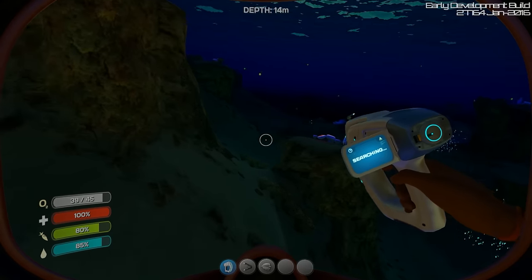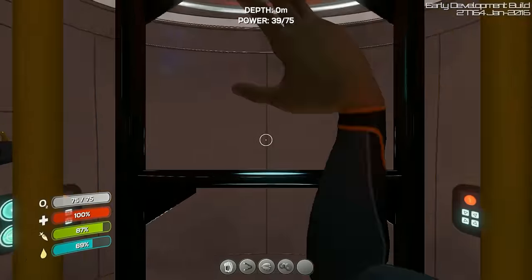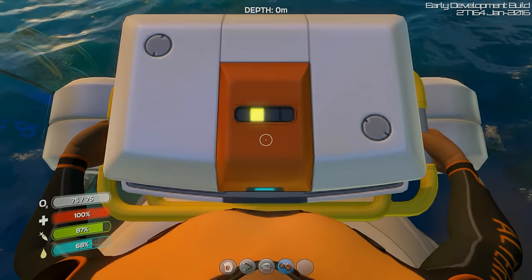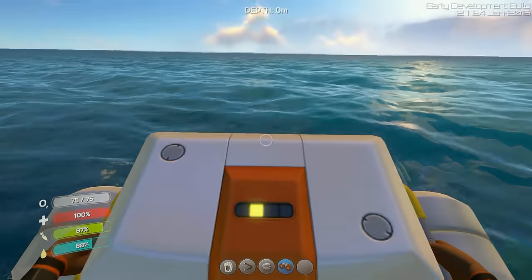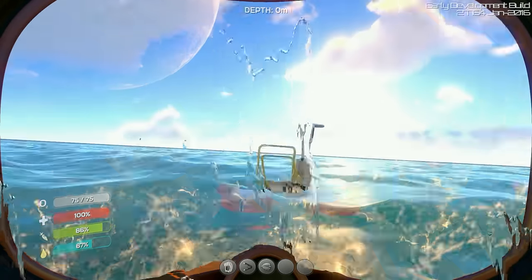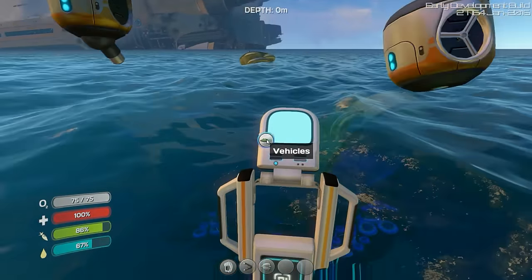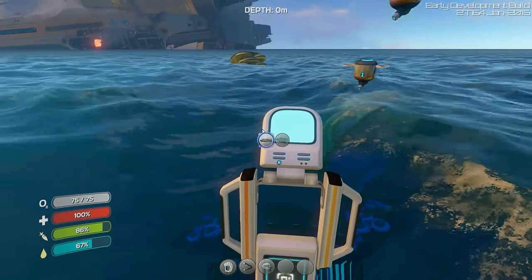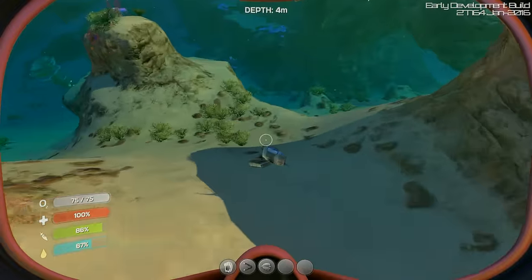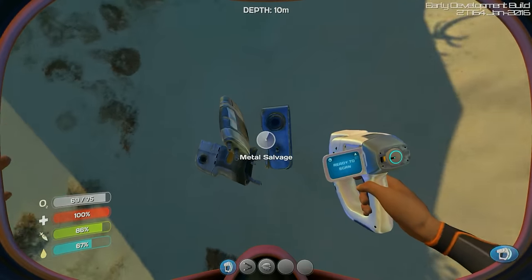I'll just be harvesting some things and I'll be back in the morning. Okay, everyone, it is morning day two and we have a box. I went ahead and gathered enough resources to build our deployable — the vehicle bay — which we will need at some point to build our Seamoth and Cyclops once we get to that point. I still haven't found any more pieces of the Seamoth, but I'm sure we will.